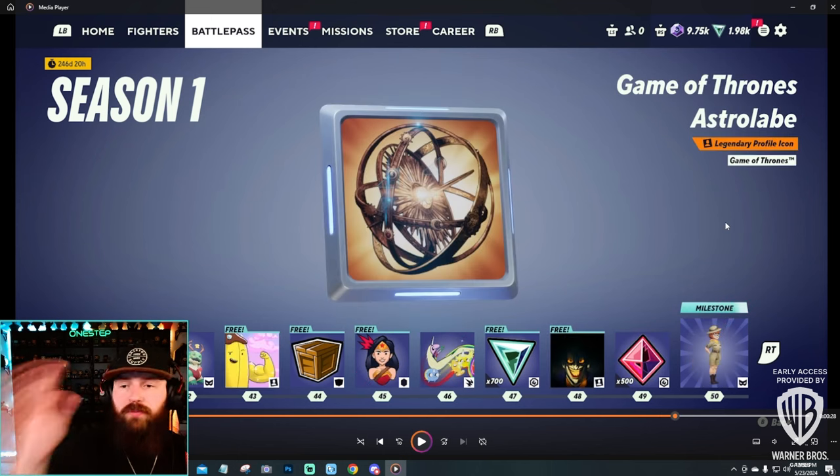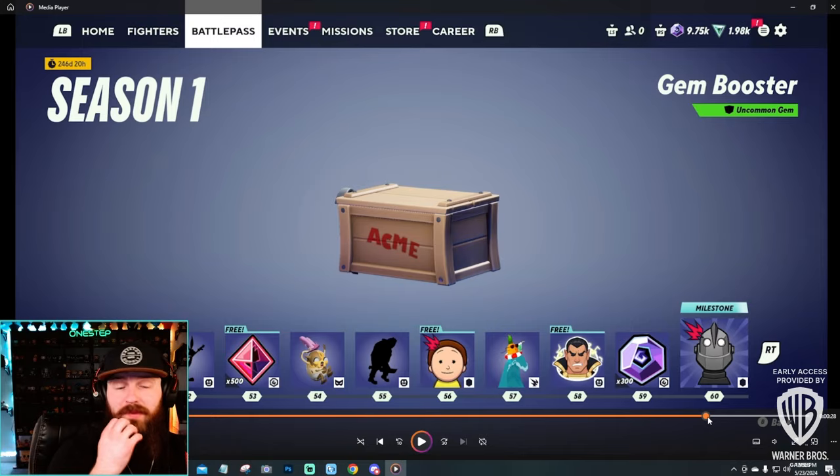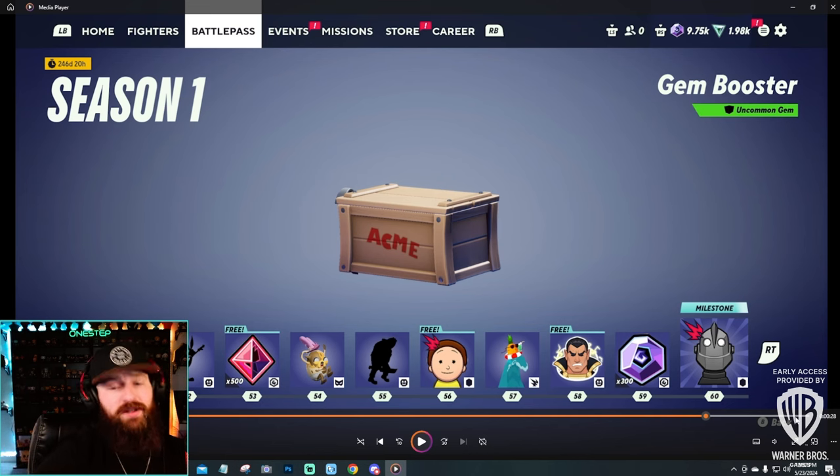We also get profile icons, more skins for Reindog, badges, emotes, a sneak peek skin for Velma, a Jake skin, ring-out effects, and more currencies. This battle pass is looking stacked. We're not sure yet if 60 tiers is the maximum or if you can go above that — if it really is eight months long, they better give us at least 200 tiers.